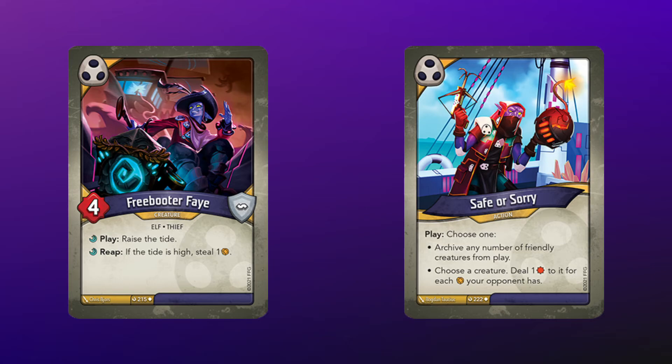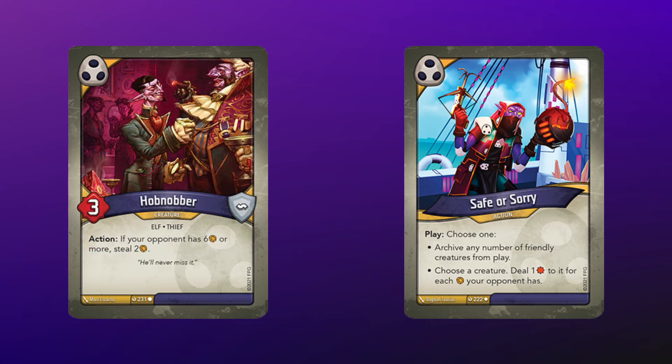Another thing I thought of: if you archive creatures with captured amber, you can then steal it with Hobnobber. That could be a way to boost your opponent's amber count so that you can make those cards that require a high amber count on your opponent's side active. That's great.